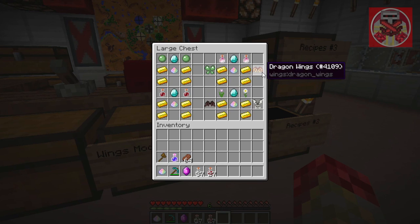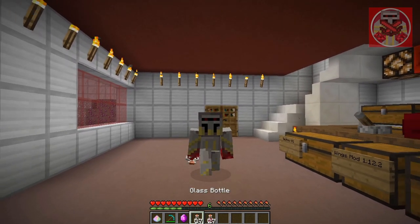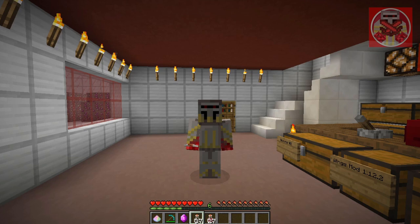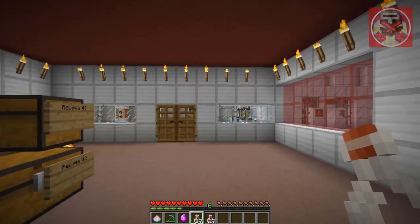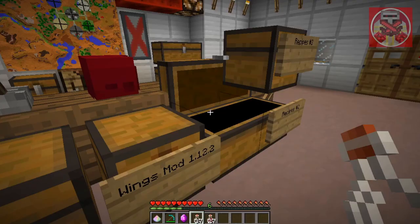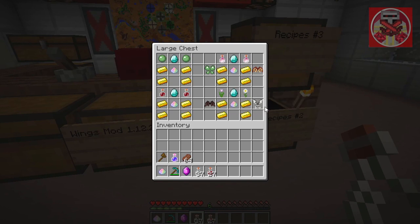For the dragon wings, this one may involve going to the End, because you need to get near the Ender Dragon. You don't necessarily need to defeat it — just get an empty glass bottle and scoop up its dragon's breath. You'll need two of those, so that one might be a little tougher to get.